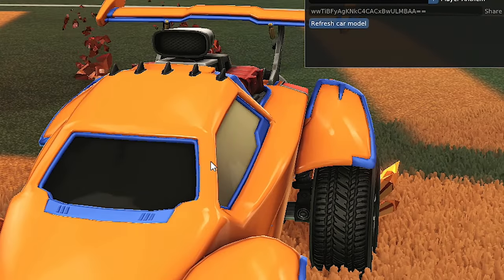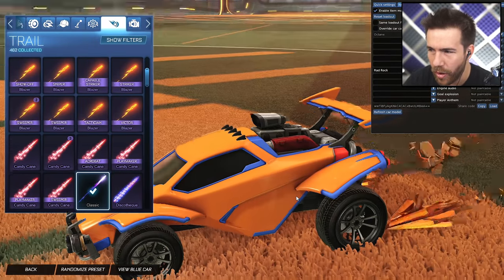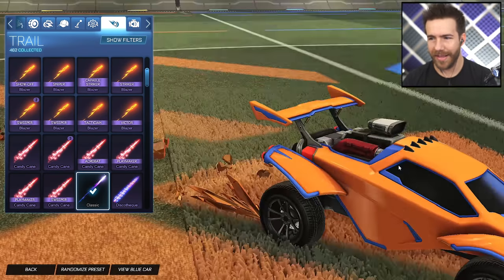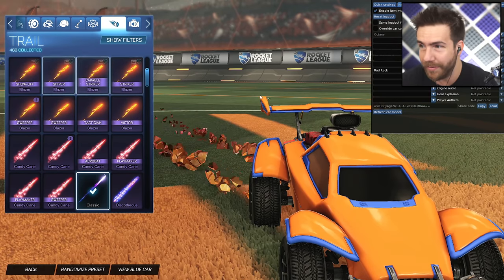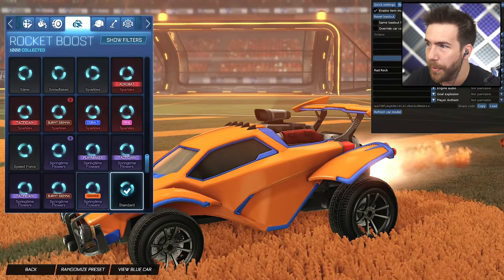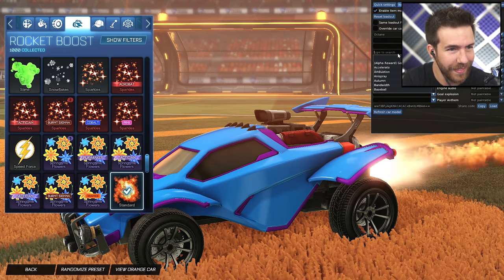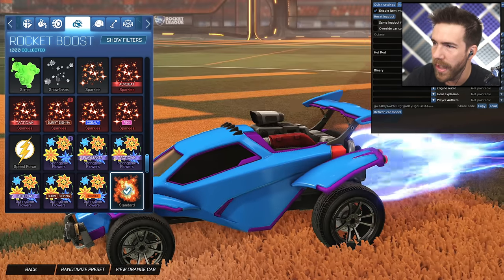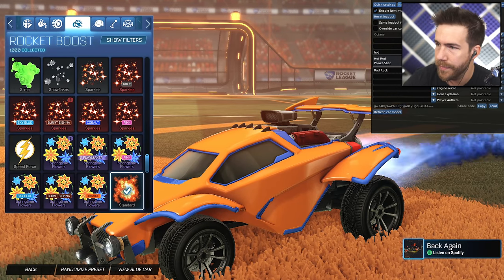Does it always do that? Does it always go off to the side like that? Doesn't it usually go behind the car? What is happening right now? Is this a dope glitch? Rad Rock Burnt Sienna. On to boost — blue side boost is going to be Hot Rod Cobalt. And then for orange side, you're going to have Hot Rod Unpainted.